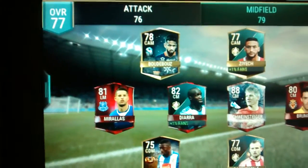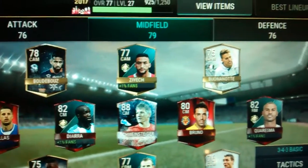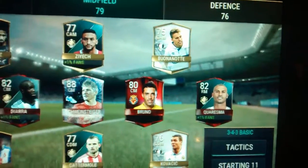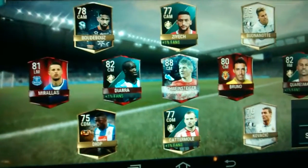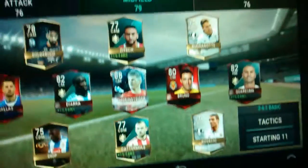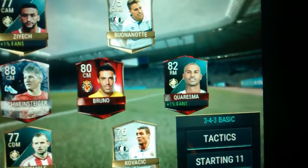CAM Border, Boozes the other CAM, Zeech and the other CAM Benoite. Left mid elite Morale, center mid elite Diara, elite Schweinsteiger — cold-footed — and elite Bruno. Right mid elite Charisma Fans. And Keresner is one of the best players I've used in the game — he does rainbow things, he does everything.